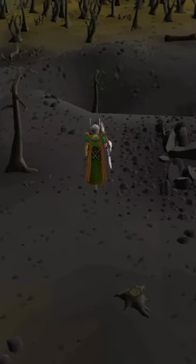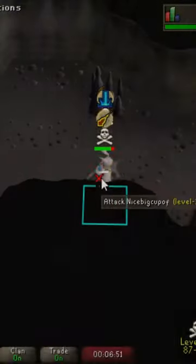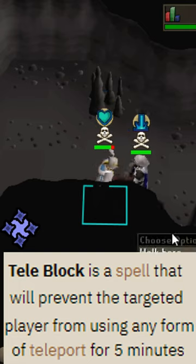Normally when you get attacked, your goal is to teleport away as fast as you can, or if you're above 30 wildy and can't teleport, run south until you can. However, if you get teleblocked or don't have enough supplies to run that far, you're pretty much toast.